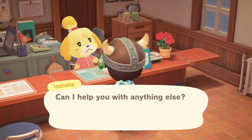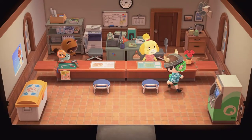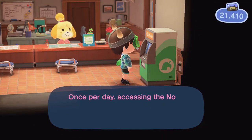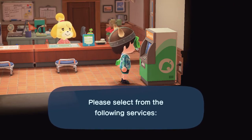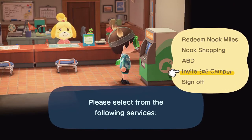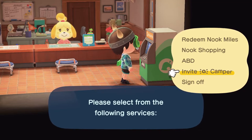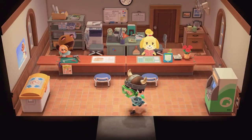There are good ways to get villagers: you place house plots and they randomly come, or you get them from Mysterious Island by convincing them to move over. Then there's the campgrounds — you get them from there too, and you can control which villagers come to the campgrounds using amiibo cards. Just use the amiibo card on the controller and voila. The villagers are a huge step up.